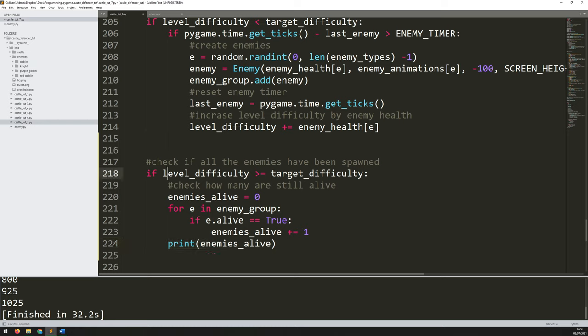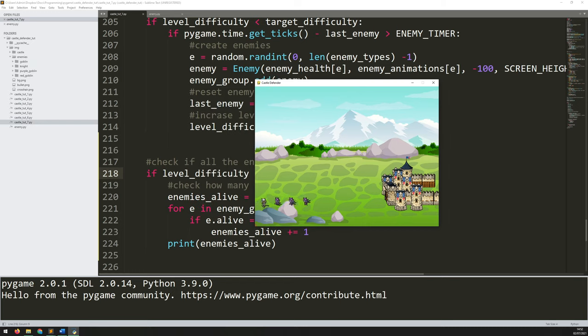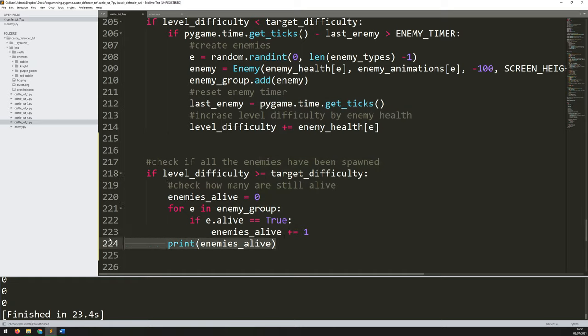This isn't going to print anything until all the enemies have been generated. So let's run this — it'll take a few seconds and once it starts generating them all it should give me a number for how many are alive. There we go — there's nine that have been spawned. If I start killing them that number should start dropping. And there we go — four, three, two, last guy — kill this one and there are no enemies left. So this part is working correctly.